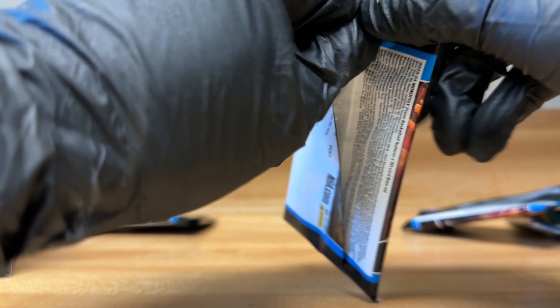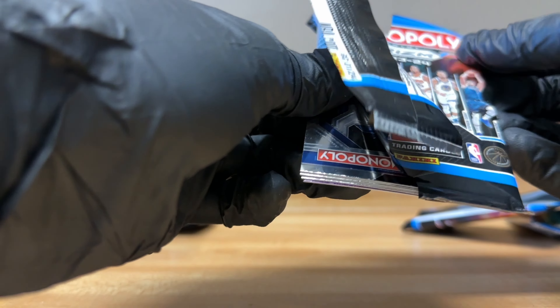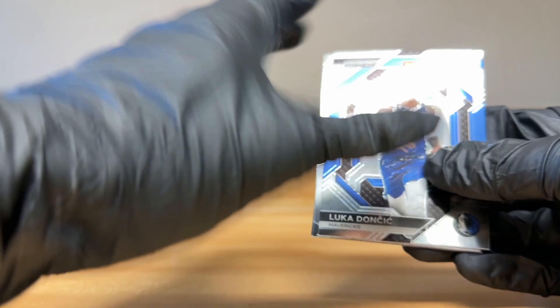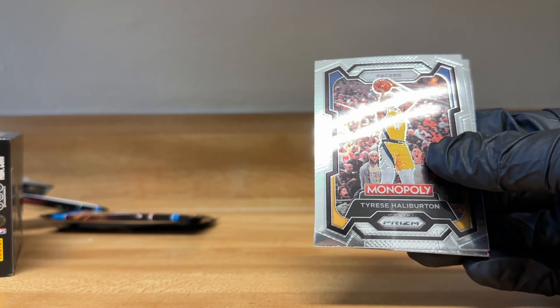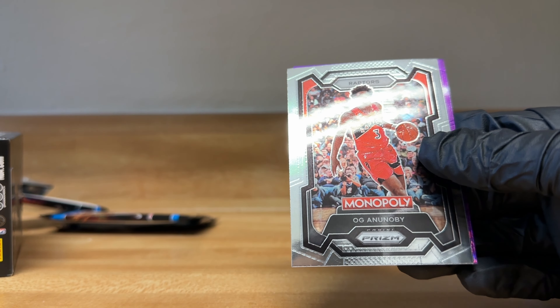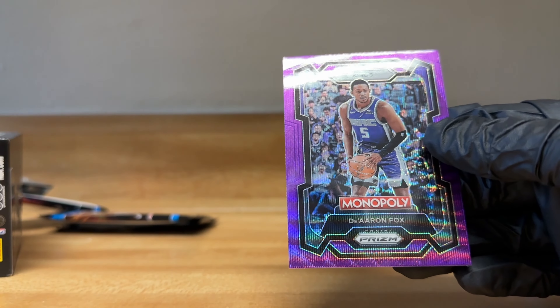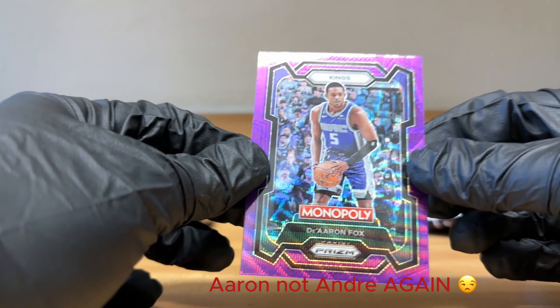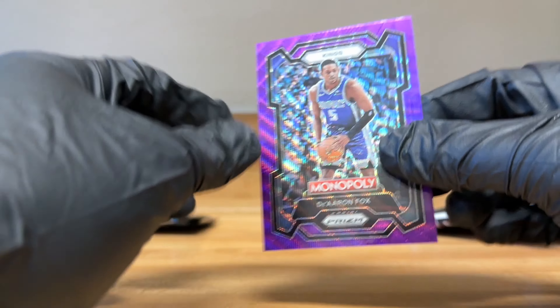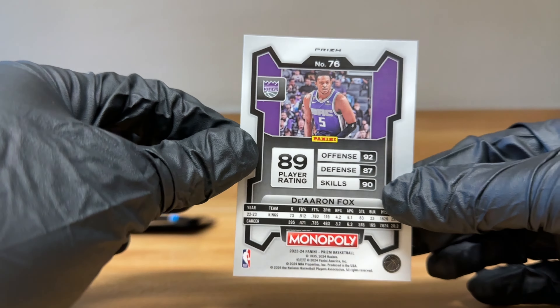Last pack of the box — let's see if we can get a Wembanyama. Starting off with a Luka Doncic, Tyrese Halliburton, OG, and a nice purple DeAndre Fox. I like that color match, really really nice color match. It's a really nice card.